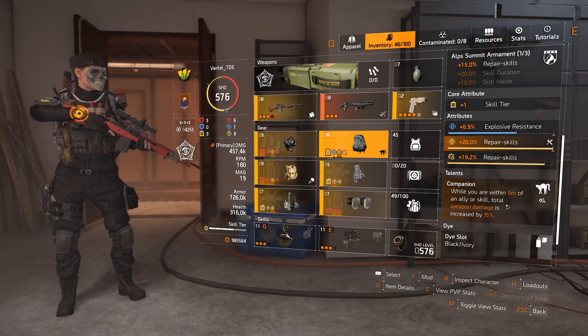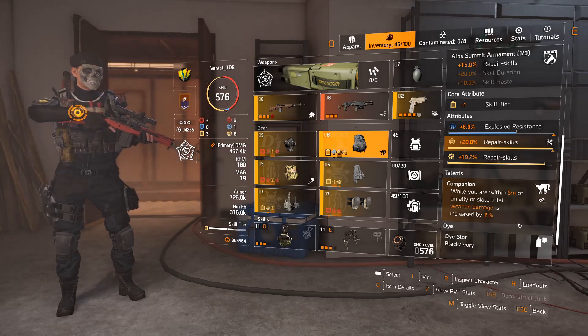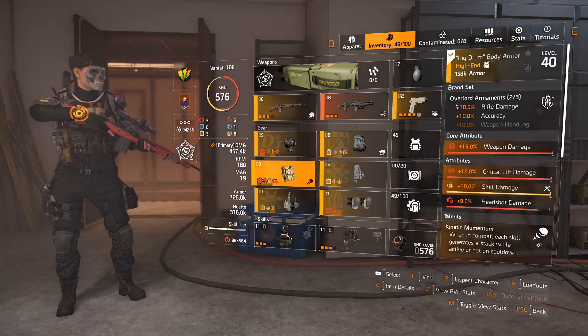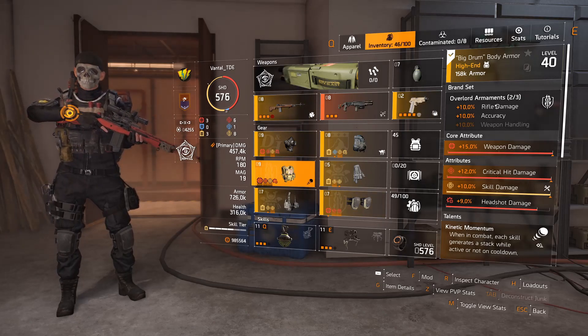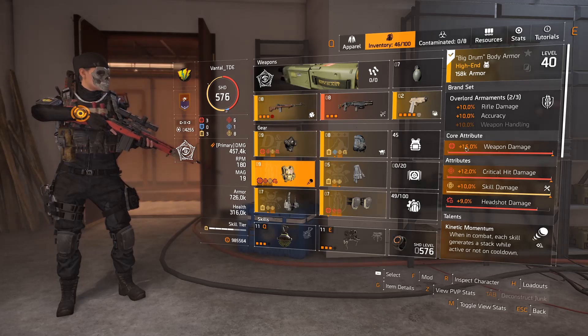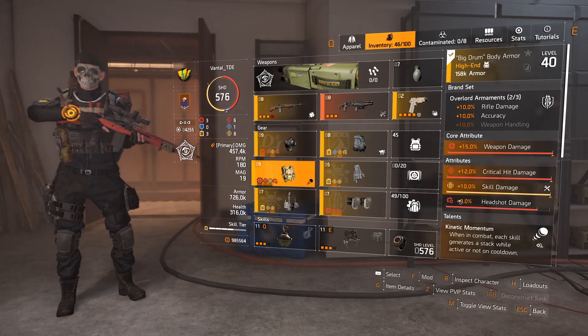The Companion talent reads: whilst you are within five meters of an ally or skill, total weapon damage is increased by 15%. This is very easy to keep active with your skills. For my chest piece, I'm using Overlord Armaments — I have two pieces, which gives me plus 10% rifle damage and plus 10% accuracy, really nice for a rifle build. I've also got plus 50% weapon damage, critical hit damage, skill damage, and a headshot damage mod.